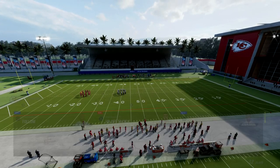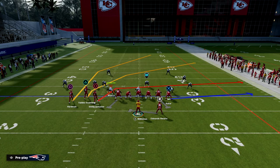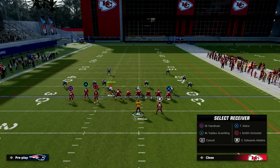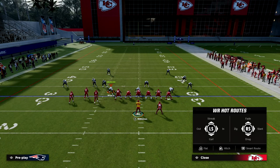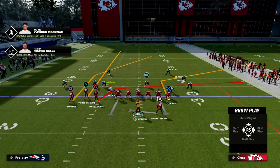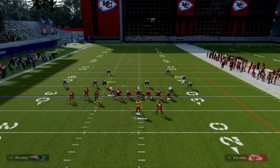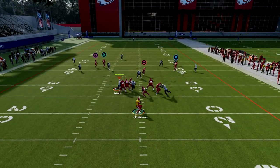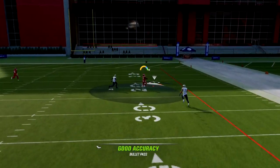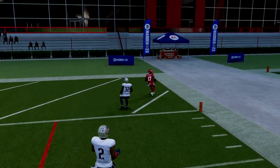What you want to do is put your Bunch — the play is PA All Cross or PA Boot Over — to the wide side of the field. What I like to do with this play is smart route the post. Go ahead and streak the slot receiver, and then you're going to have a tight end apprentice — put him on a corner route. If you don't have a tight end apprentice, I'll show you something you can do in just a second. But what you'll see is this will be wide open for an absolute nuke against Cover 3.